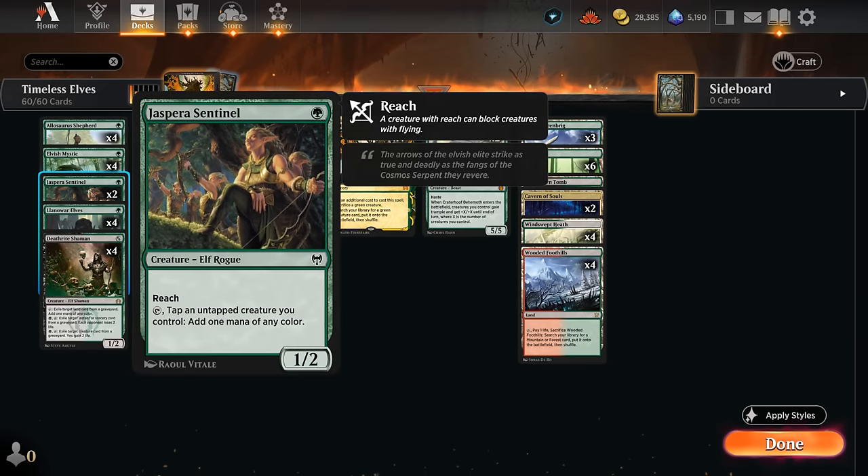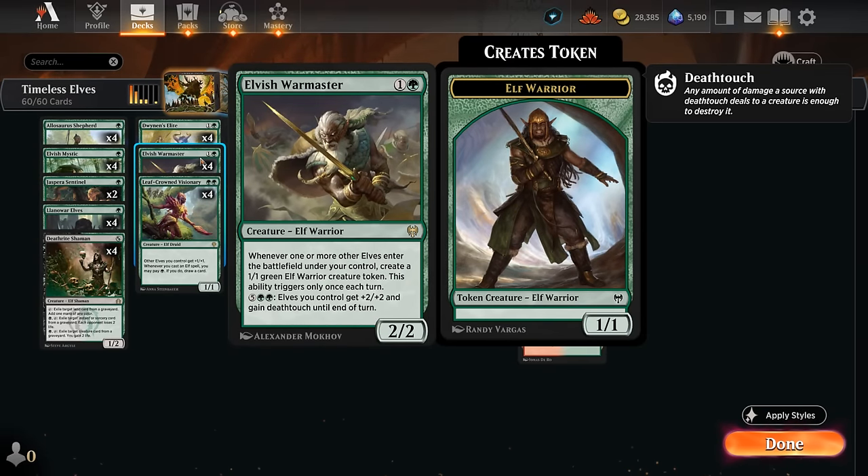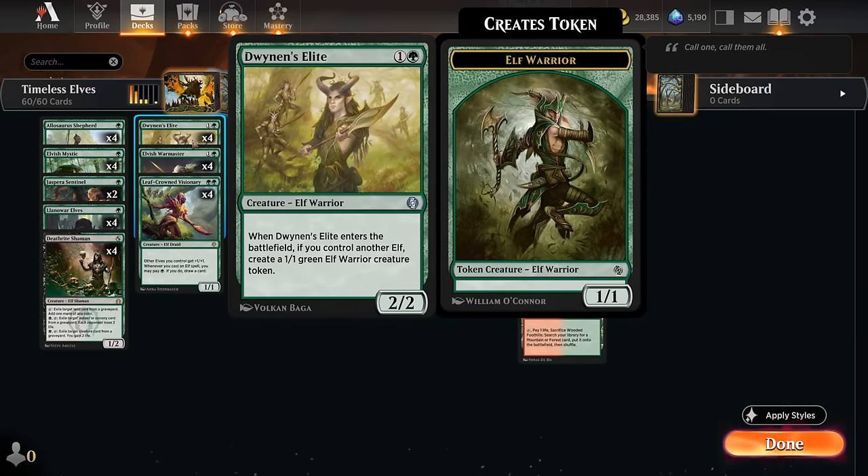We also have two copies of the Sentinel as another one-mana accelerant. We can set up a turn two Warmaster plus another one-drop and immediately make an elf token. Both Warmaster and Dwynen's Elite are pretty important as a way to go wide and make lots of elf tokens to help set up a lethal Natural Order for Craterhoof.